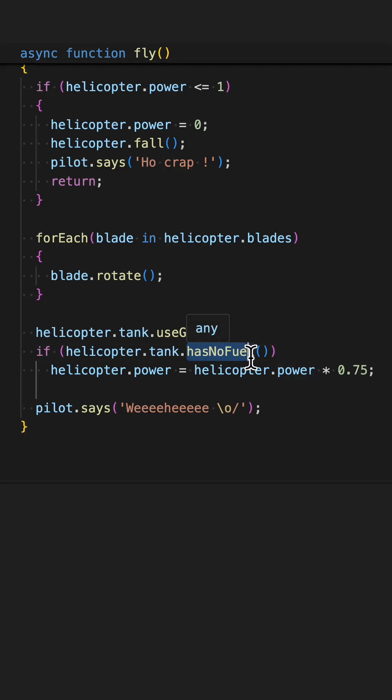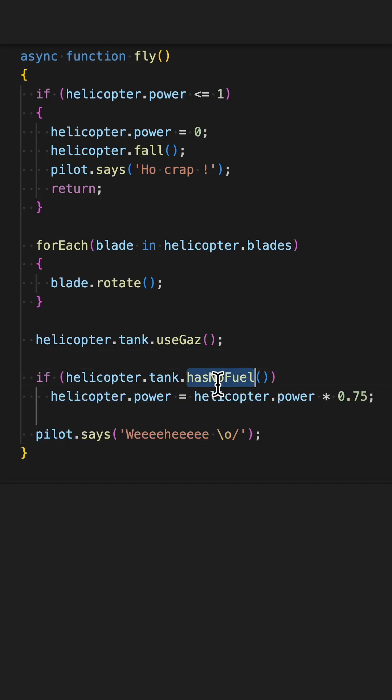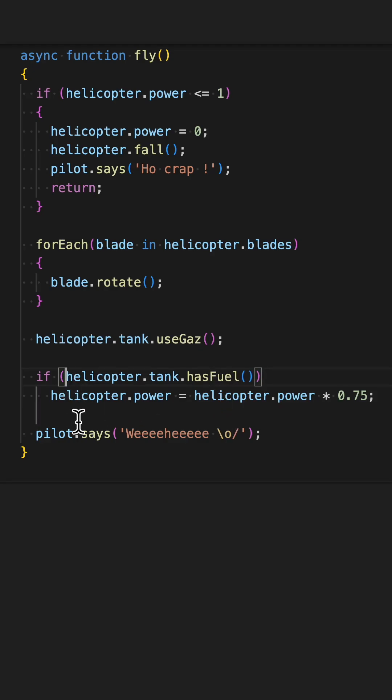This one is not a bug per se — the condition is functional and correct. It's more of a naming convention issue. It's really harder to think about a negative condition; here, for example, a double negative like 'if different than has no fuel' would mean it has fuel. To make it simpler to understand, we should use a positive condition and rename the function. Plus one point if you found it.